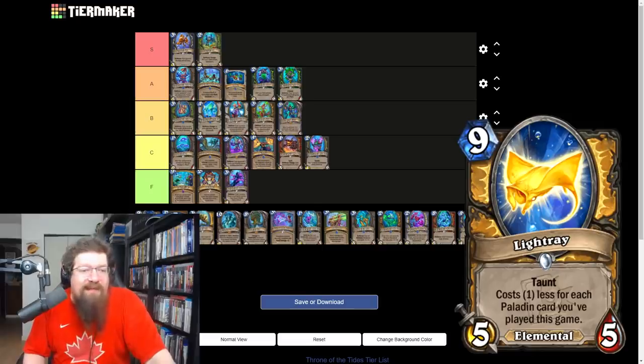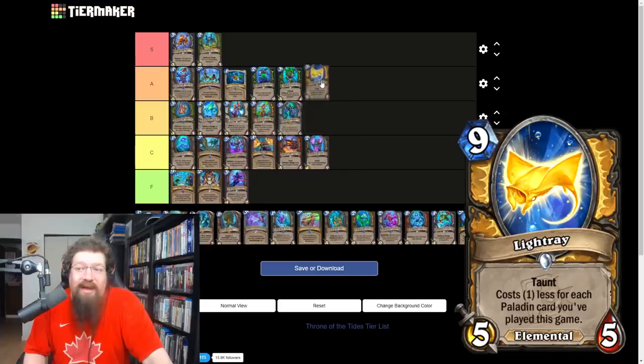Light Ray is a nine mana 5/5 Elemental with taunt for paladin — costs one less for each paladin card you play this game. If you've played nine paladin cards it's zero. In wild you have Librums to get this going quickly; in standard just play a bunch of paladin cards and it comes down cheap at some point. Giving it an A — it's a solid inclusion in any of the Holy Paladins, and with Holy Maki Roll it doesn't take very long.